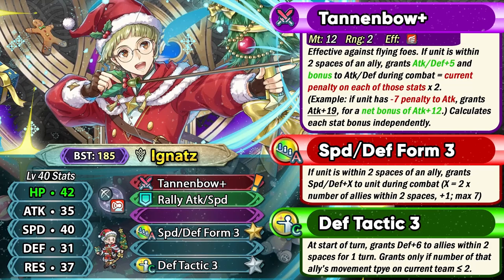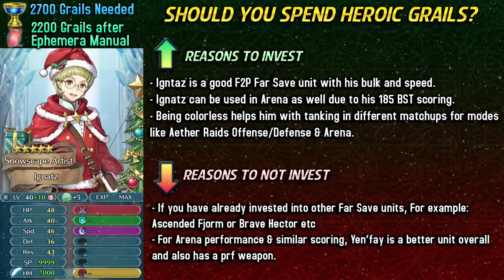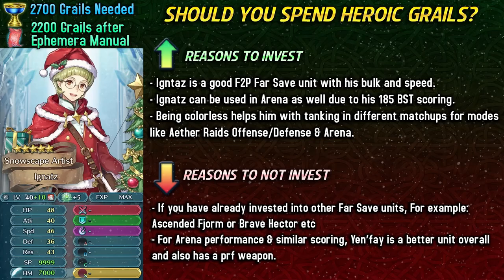Ignaz has got Speed Defense Form at 5-star and Defense Tactic. Speed Defense Form is a decent budget skill, but mainly I think he's going to be used for his Tannenbow+, which is a really good weapon, and also Rally Attack Speed, which we have been lacking for a while in the Grail pool. There are a lot of units who have Rally Attack Speed+ and another really good skill which you could inherit at the same time. So Ignaz could be used as the base version to inherit the vanilla Rally Attack Speed, and then inherit the plus version and the other good skill — Halloween La Rochelle is pretty much an example since we got her in the free Ephemera manuals. Overall, Winter Ignaz is a pretty good free-to-play far-safe armor unit with his bulk and speed, especially the extra resistance compared to Felix, and I say that as a plus 10 Winter Felix user.